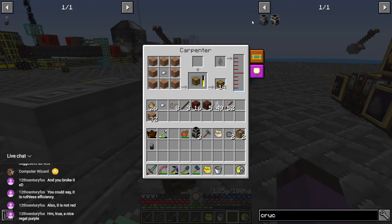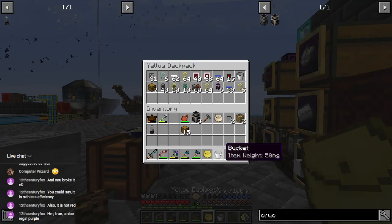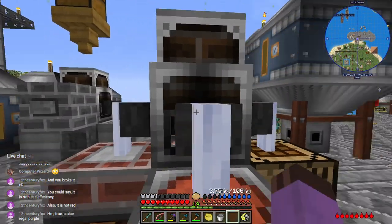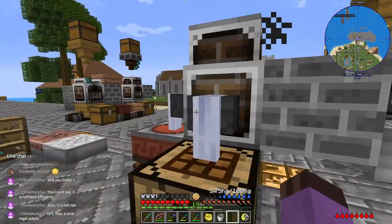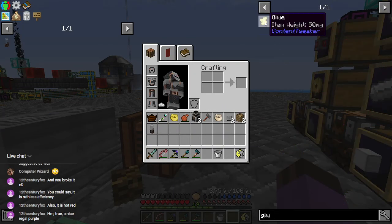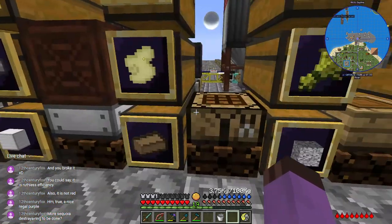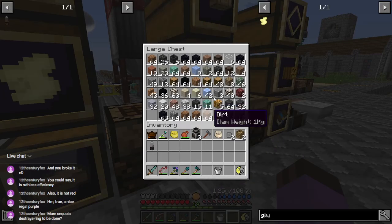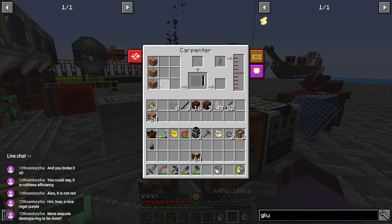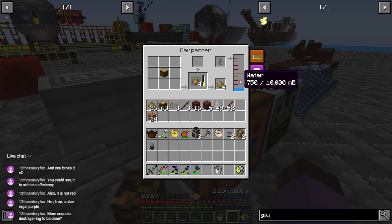We're going to need more glue — we're completely out of glue. Well, that's easy enough to resolve. We just need our clay to continue melting so we can steal some out. What was that cheap recipe for glue? It was wood pulp, slime, and clay. I need a bunch of wood pulp — I have jungle logs, good enough. That should make five, actually four pieces.